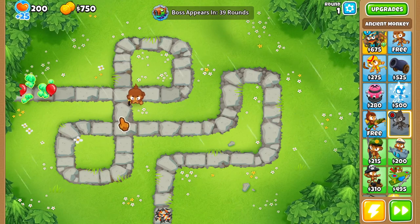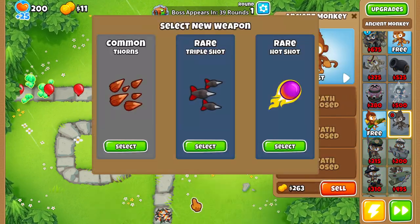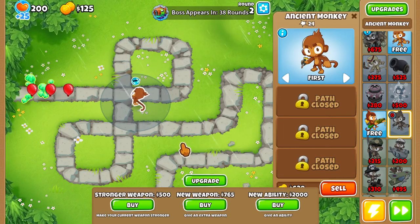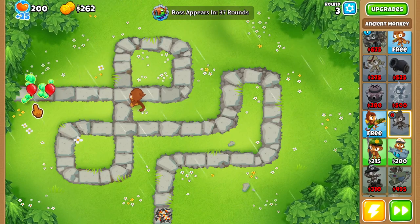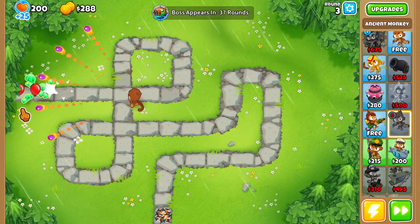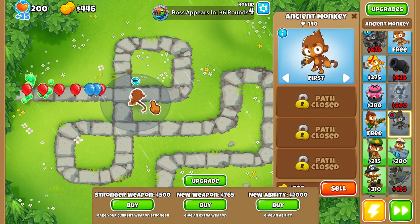So we're going to put him here for now, buy him some weapons. Sawed is going to be a really good early one. Go for a Hotshot so we get some early lead detection. This is going to be pretty interesting — happy with how this is going so far.